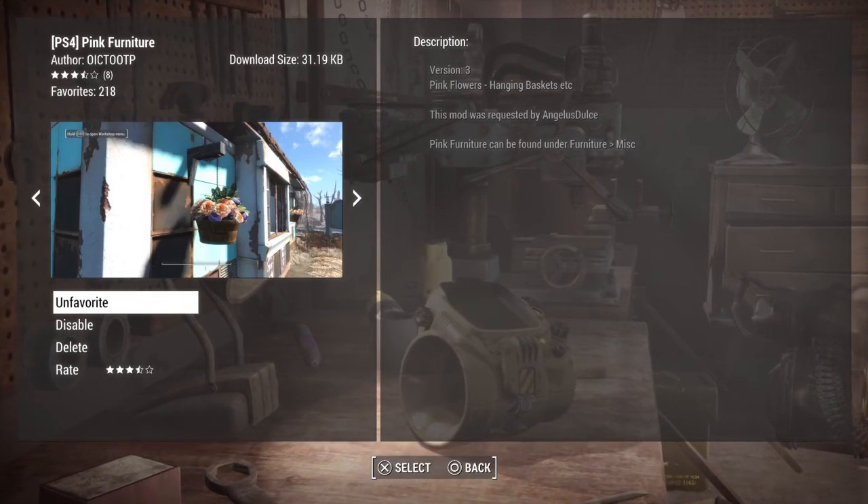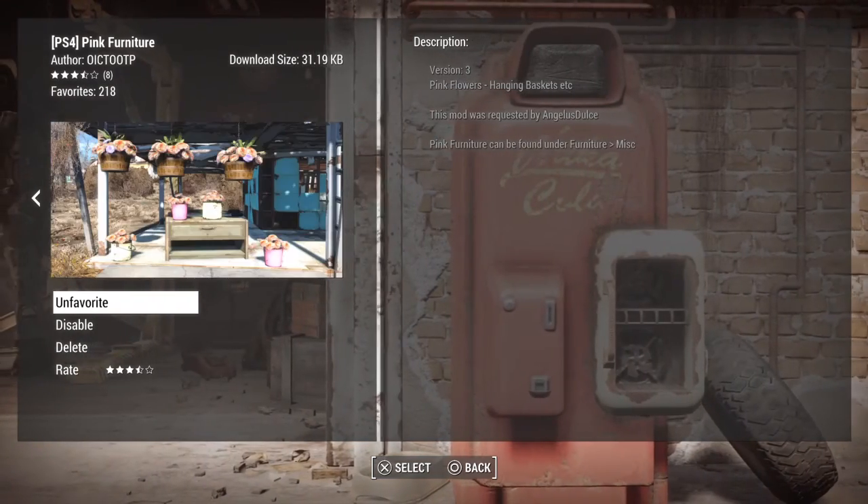Hey guys, Amy from The Vault here. Welcome back to another Fallout 4 mod. This one is called Pink Furniture.